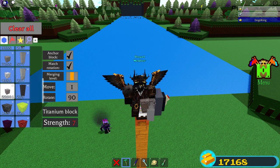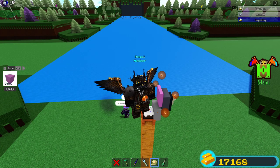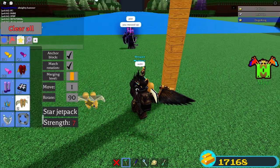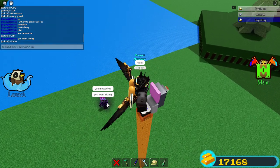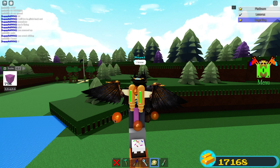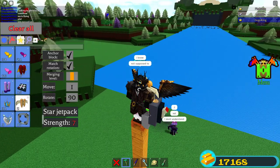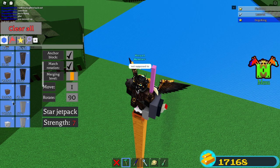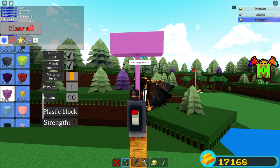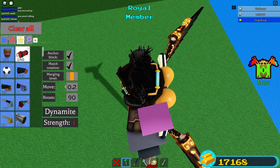So now we make the hammer out of plastic — sorry, metal is way too heavy. Boom, block. Boom, scale block. Boom, dynamite. We put move to zero so we can put more dynamite.